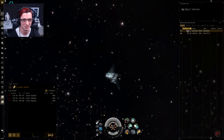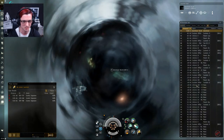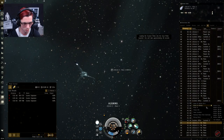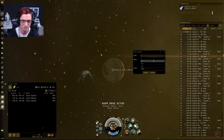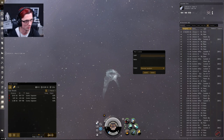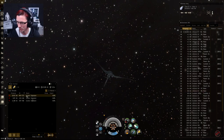The first thing you want to do when entering a wormhole is bookmark your exit — I simply call them 'Exit'. The next thing I usually do is select a random point in space, align to it, drop my probes, warp to it at 100km — not at zero because you don't know what's there — then activate my cloak. I've got my probes out, and I'd normally also make a safe bookmark on the way. DScan is up and I can see nothing here but my own probes, so I'm going to start scanning these signatures down.